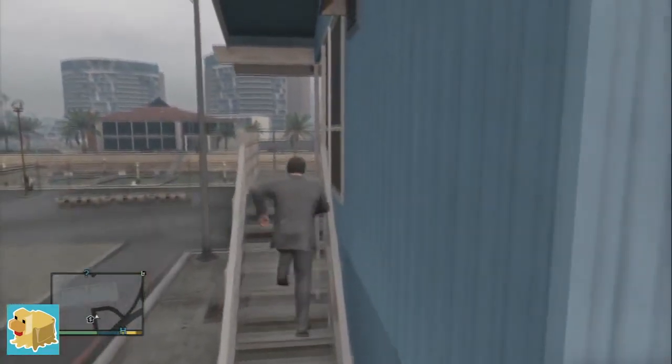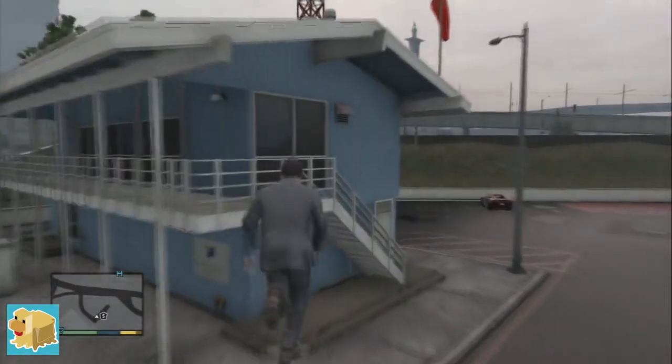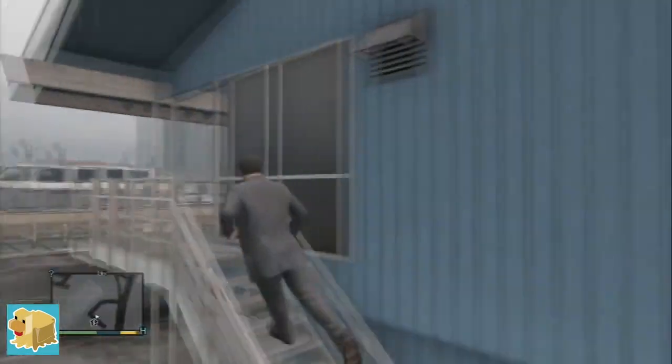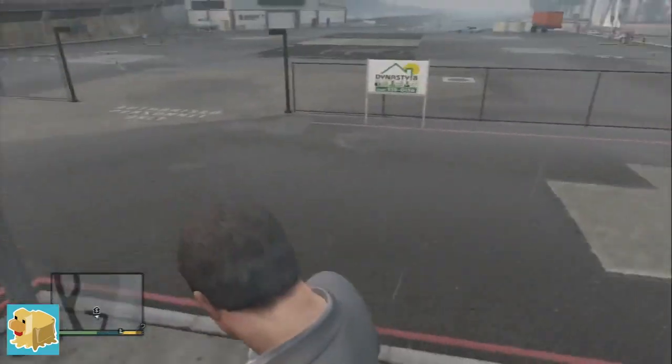Then go to these stairs here. What happens is the game thinks that you are climbing upstairs, so keep climbing up and down — do it about two or three times just to get the hang of it. Then walk next to the stairs and you'll start climbing up into the sky. This was Benjamin from ButterChicken — hope you guys enjoyed this glitch. If you did, tell me what you thought. Peace.